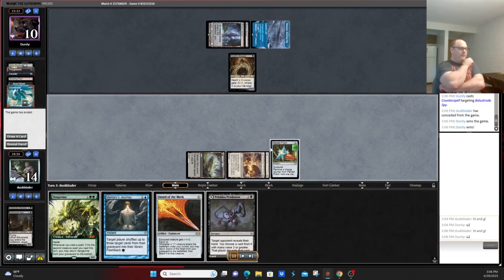They have a Counterspell. It's possible I shouldn't have conceded quite yet, but the odds of drawing a relevant spell in time are pretty low. We have six outs left in our deck, and if our opponent has another Counterspell or a Drown in the Loch, we'd just be dead. Probably was worth playing another turn or two, but we conceded — and this deck just kind of wins or loses pretty quickly overall.